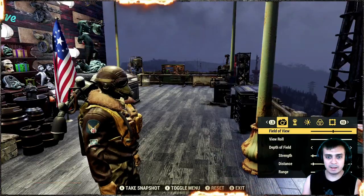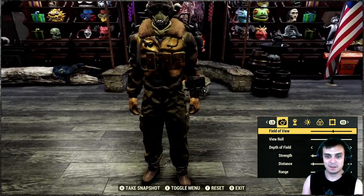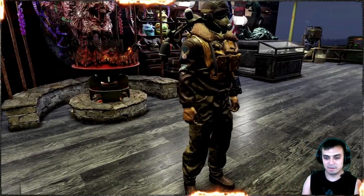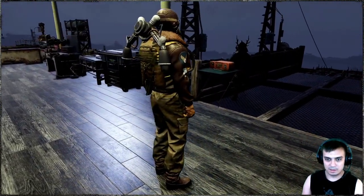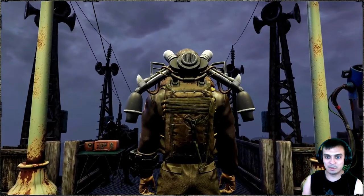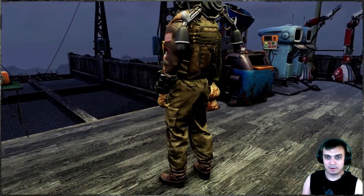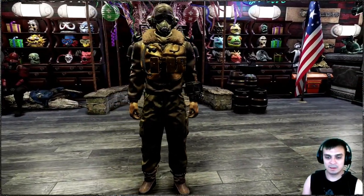Now we're going to take a look at the actual outfit and the helmet from all sides. I must say that the Secret Service jetpack really looks good on this outfit — it really does. Let's look at the details up close. That's the outfit right there — looks really nice. Nothing awkward sticking out; the backpack looks nice and it kind of connects well with the jetpack.